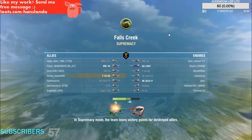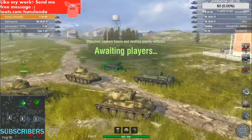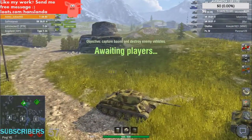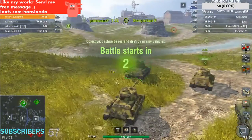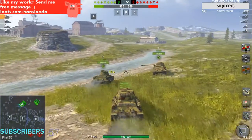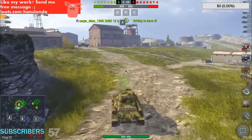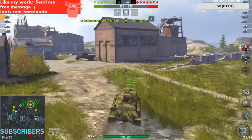We've got a mixed tier 6 and 5 match on Fort Creek. The whole team is set up together — where's the 6th tank? There — the heavy is on the left. Let's get this show on the road. I'm going to head to point A as soon as possible. Let's just see what the enemy does.